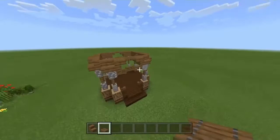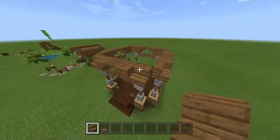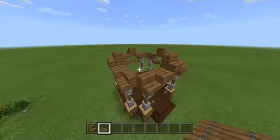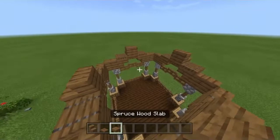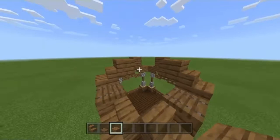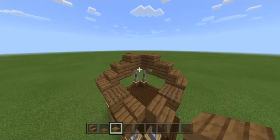It's gonna look something like this — pause if you need to. Then after that we're gonna put the stairs above the trapdoors on every side, just like this. After that's done we're gonna put the spruce trapdoors on the sides of every stair we've put, just like this. After that we're gonna grab our spruce wood slabs and we're gonna go up by half a block, just like this. And after we've done that we're gonna do the same once again, and we're gonna connect it. Now it's gonna look something like this.